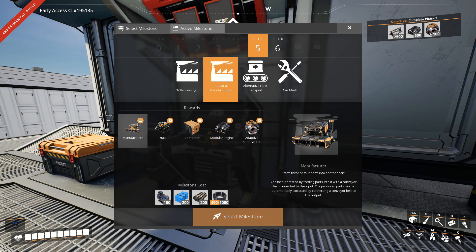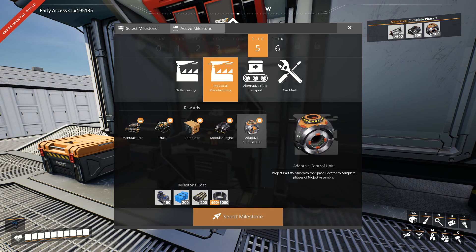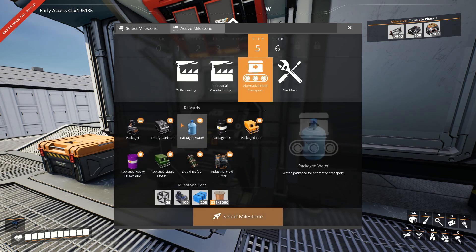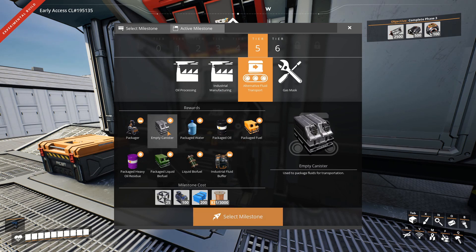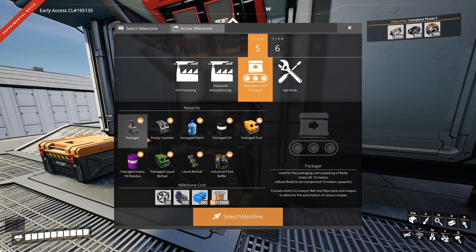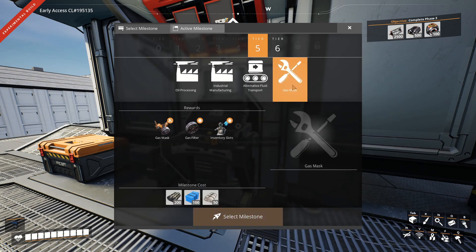The manufacturer is going to allow us to make some more complex products — computers among them, modular engines and adaptive control units, which apparently are also things we're going to need for phase three. We get some alternative fluid transport, which looks interesting. So apparently we can package all the liquids and then transport them the old-fashioned way through belts. I'm not entirely sure if we're going to need this — probably yes, but we'll find out soon enough.